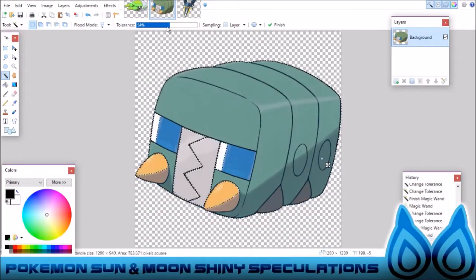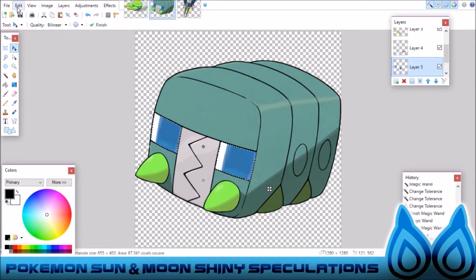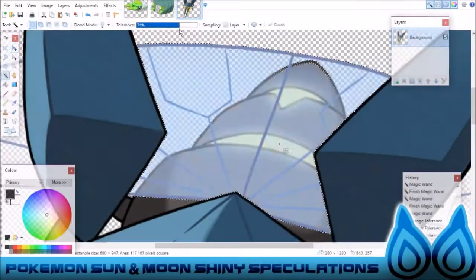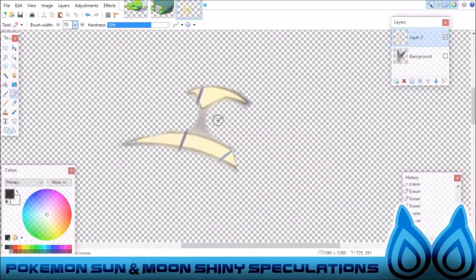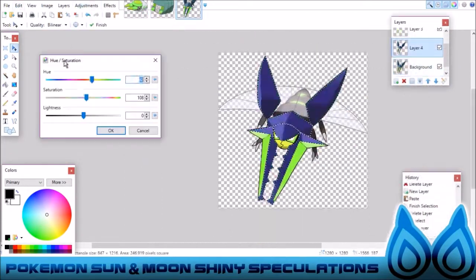As for Charjabug, he still keeps the same neon green colors and personally my favorite part about how this could look like is the eyes. Because he has this sort of weird techno colored eyes and I think if it had like a cool neon color it would just look fantastic. And as for Vikavolt, also sort of neon green highlights for the little pincers and sort of the army green color which I think just looks pretty good.